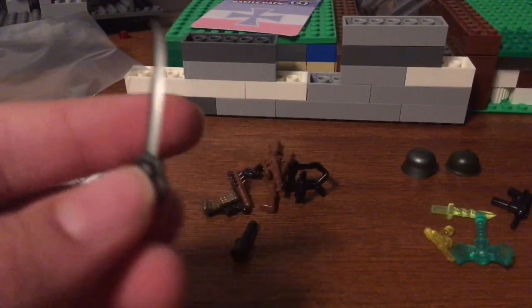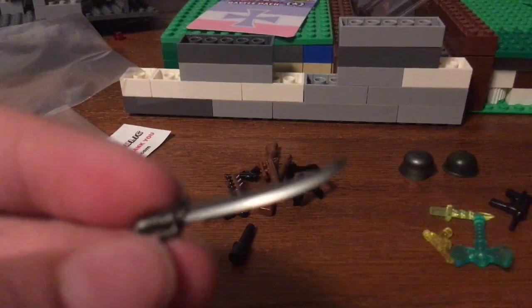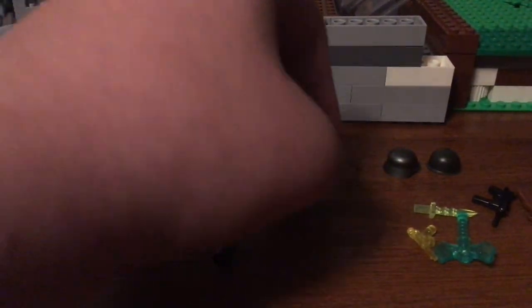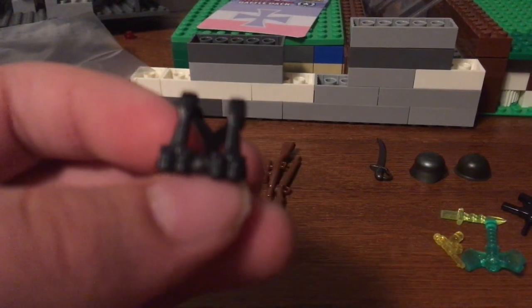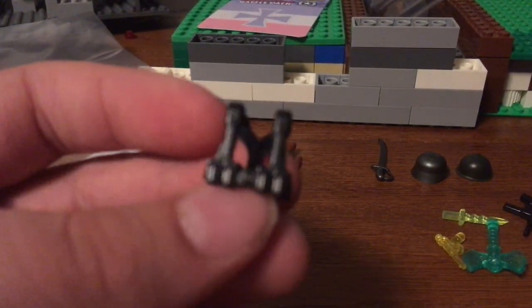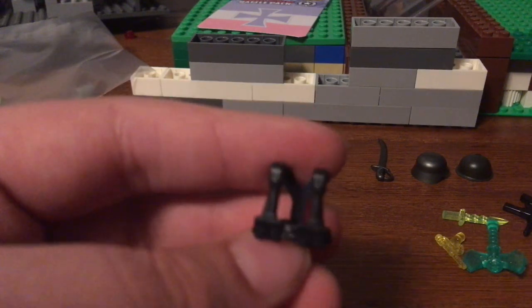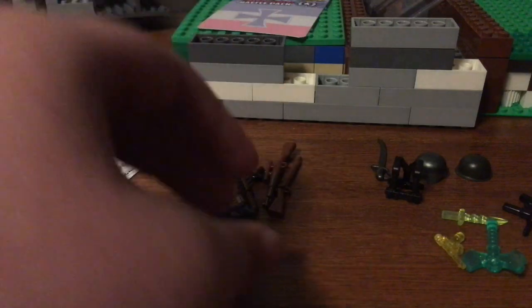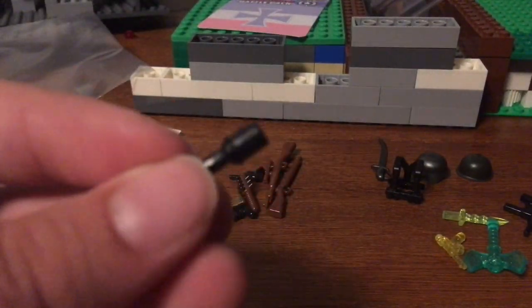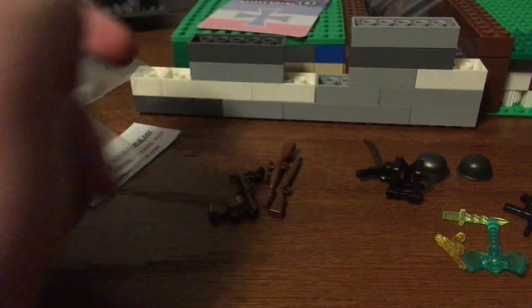Here's a cavalry sabre — just for any cavalry troops. Then we got a rifleman vest for the Germans. I already have one of these, but these are really cool because you can use it to make your soldiers look more accurate. Then here we got a German stick grenade — pretty cool. These are really useful because grenades are used a lot of times.